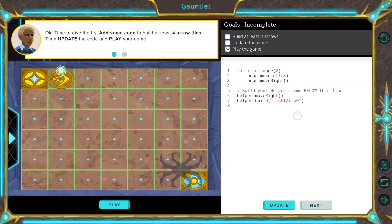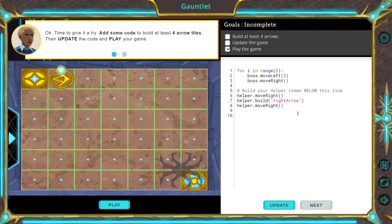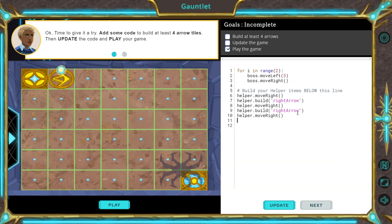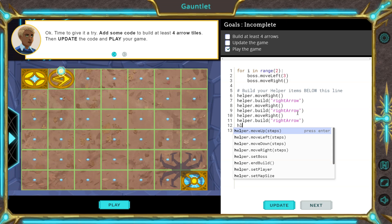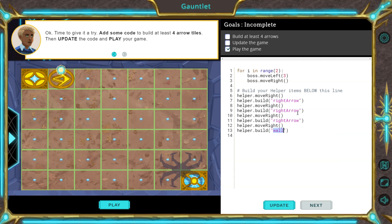I'll continue on their path and just do move right. Then we build and let's do a right arrow. Notice I am repeating myself over and over and over, which you don't want to do in code. If you keep repeating yourself, there probably is a more efficient way of doing things.